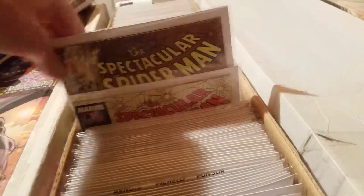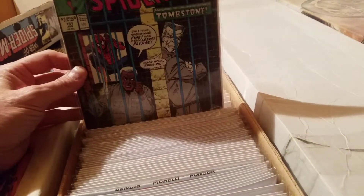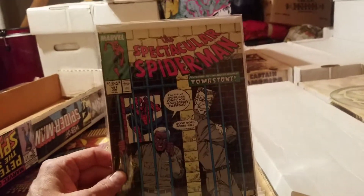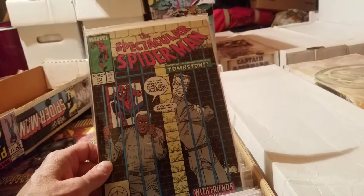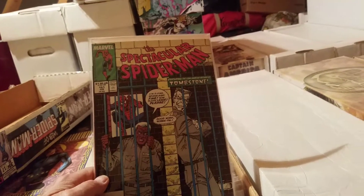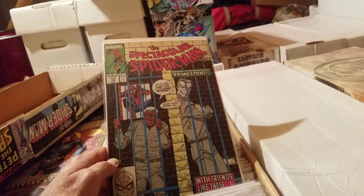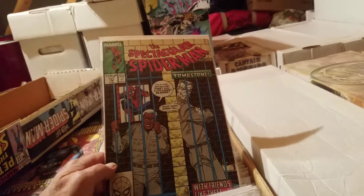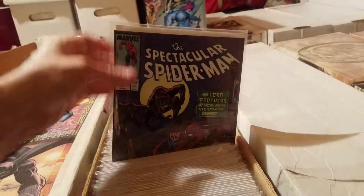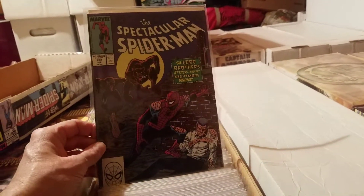Moving further up to Spectacular Spider-Man number 151 — we have Robbie Robertson in the clink, and his neighbor is Tombstone. Obviously they have history. And moving on to Spectacular Spider-Man number 152 — the Lobo Brothers attack.